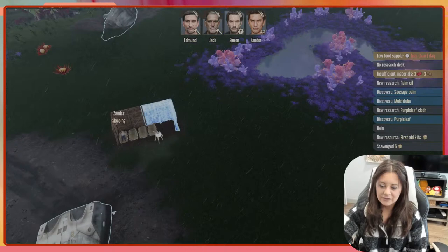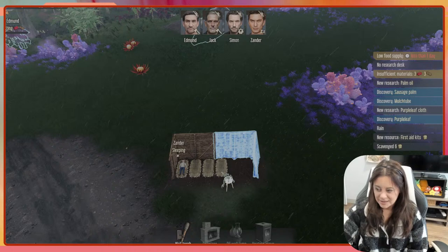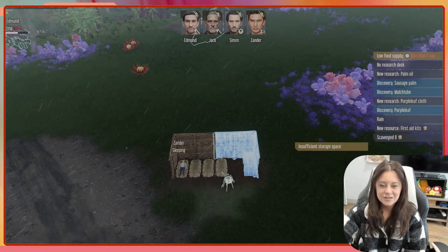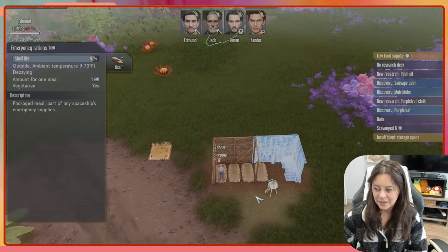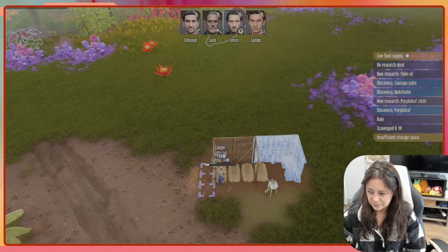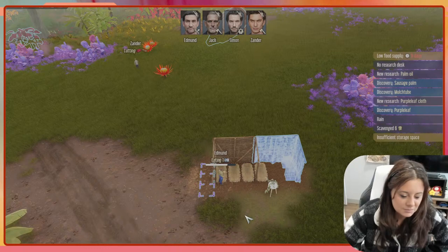We need a lightning rod but we don't have a research desk yet — can't have a lightning rod without one. Let's find the research desk and stick it under here, then we can really start filling out these mods once we get our research queued. There's an insufficient storage space warning, but we'll manage for now.